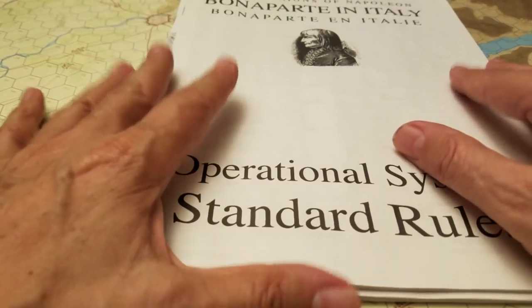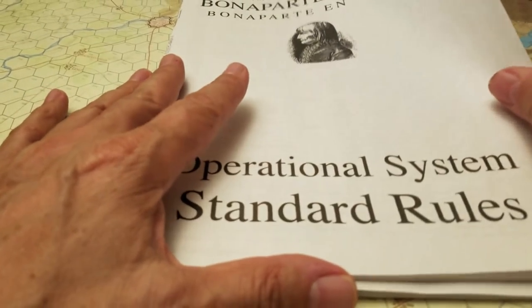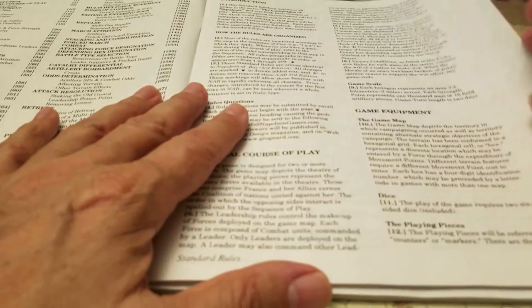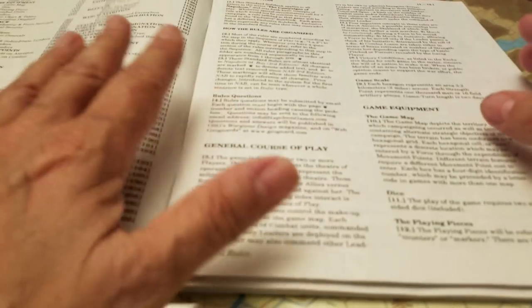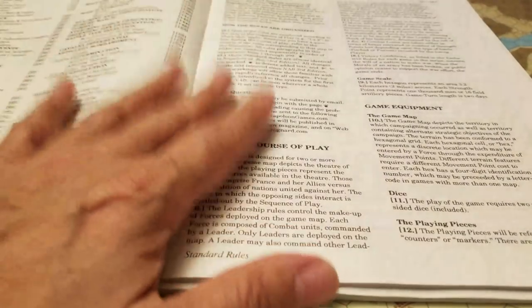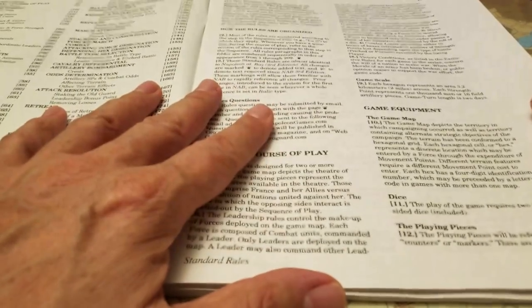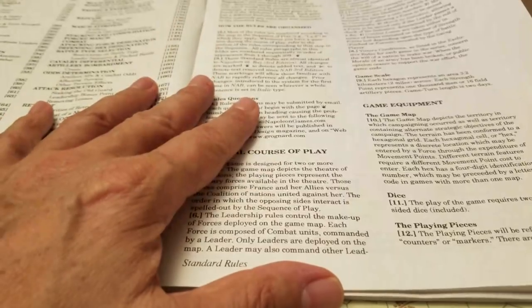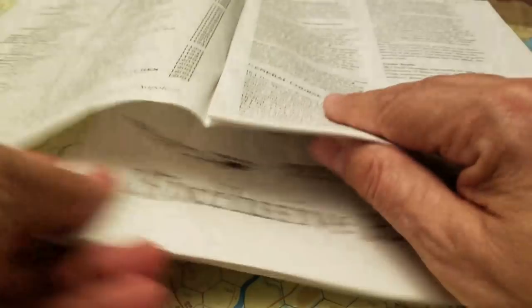The standard rules for this system are built off of the Napoleon at Bay game. This is the second edition and as you can tell by the print quality, it's still an older game. The first edition was written back in the 70s, so this is a 1998-1999 edition of the game - it's got a good engine now over 20 years old, a significantly aged system.